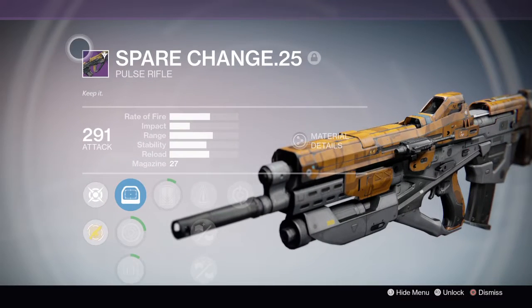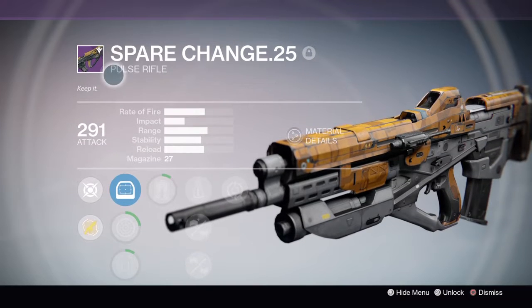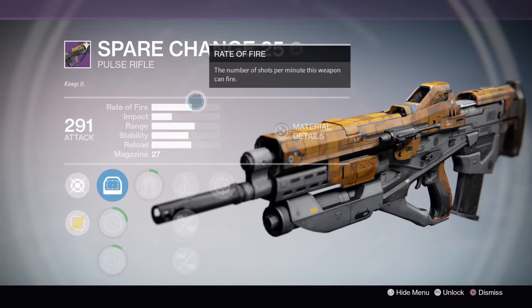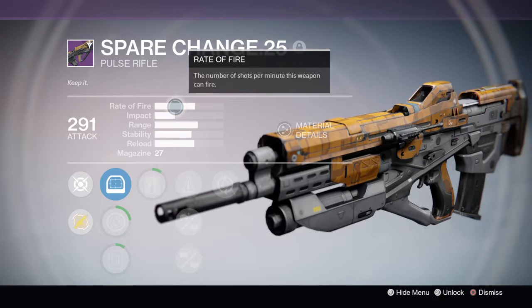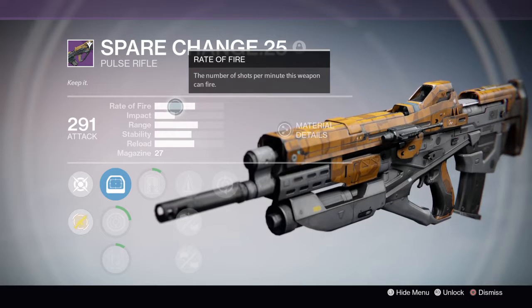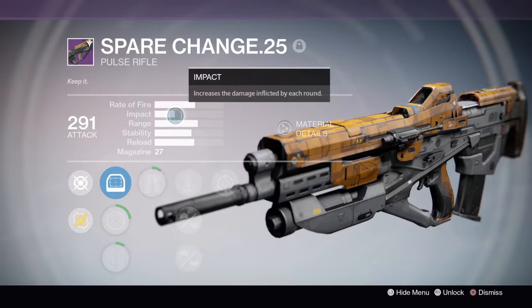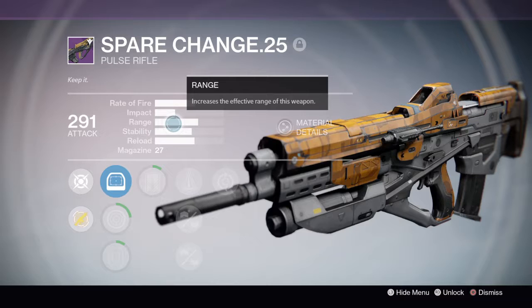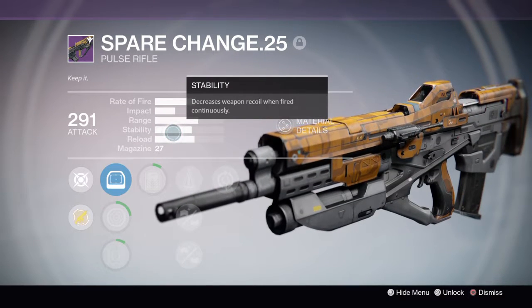When I try this weapon in Crucible, it's very hard to get used to. It doesn't have that faster rate of fire — this is a lie, it should be like right there, at the end of the circle. The rate of fire isn't that good. The impact: meh. But the range I would say is pretty good. The stability is pretty good, and the same with reload.